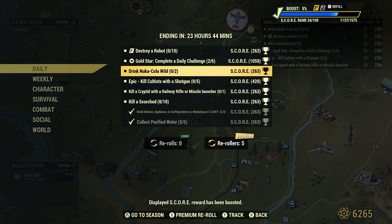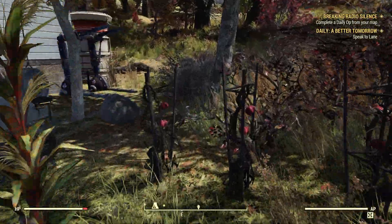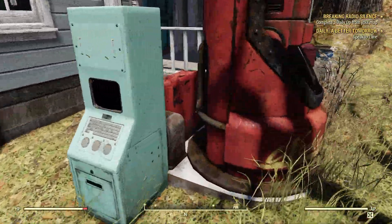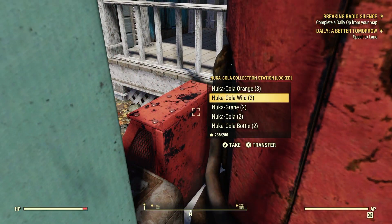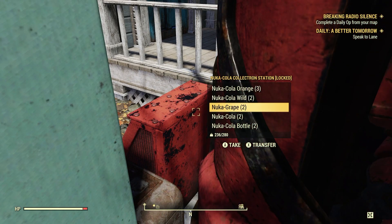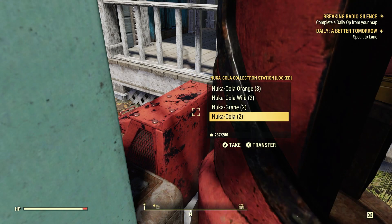Drink Nuka-Cola Wild 2. I made a video last week about great locations for Nuka-Cola Wild. I'm a huge fan of the Nuka-Cola Collectron Station — the OG one, red and yellow. As you can see, he's got some Nuka-Cola Wild Autumn, which is pretty cool. He also collects orange and grape and a lot of other rare Nuka-Cola products as well.